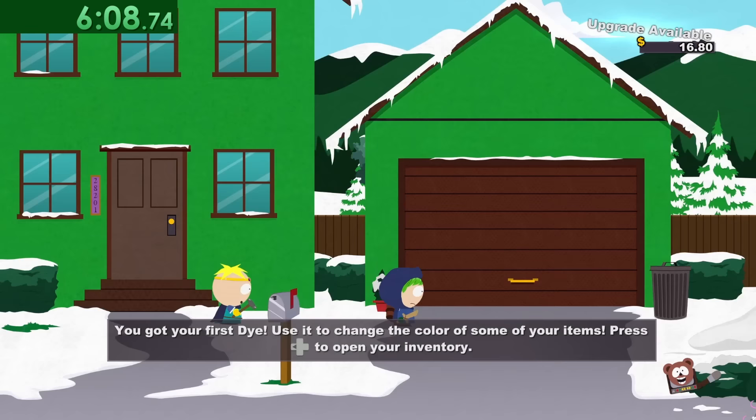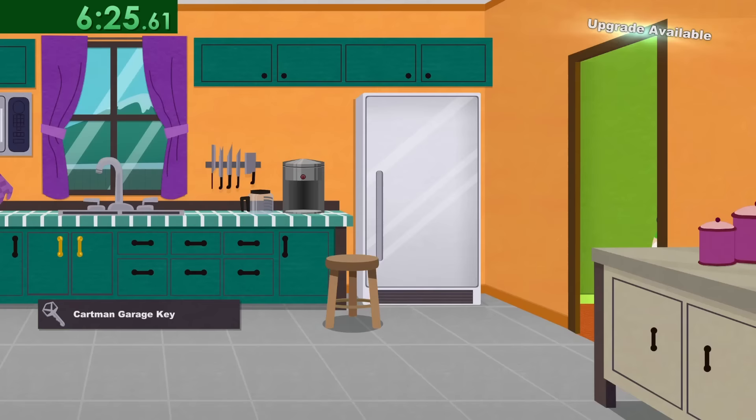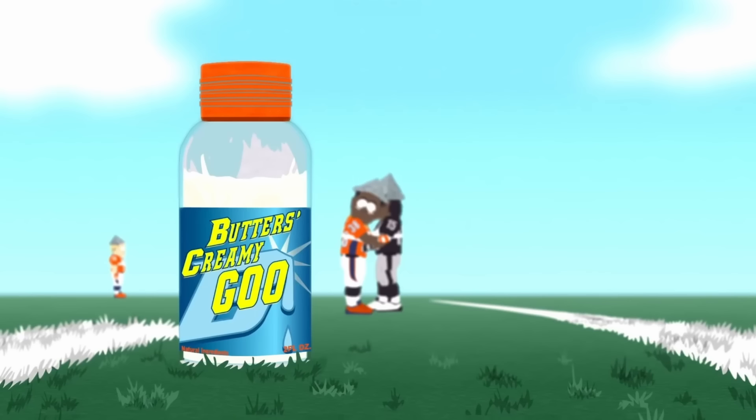Next, we need to go one house to the left and enter Butter's house. Honestly, the hardest part of learning this run is remembering which houses to go into and which ones to ignore. We loot through the house, and something I also love about this run is we get to see all the easter eggs in the form of items, such as Butter's Creamy Goo found in the bathroom.